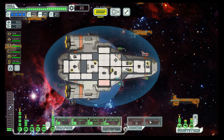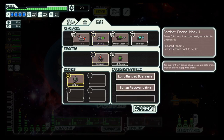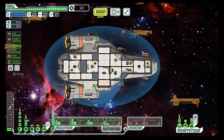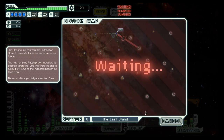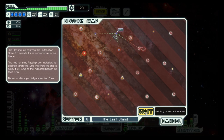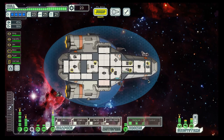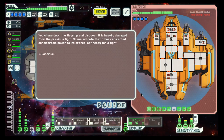That will give us a fighting chance in the second round. We'll switch these two again, put a bit more power into the engines, and then wait for them to jump away, have our defense drone out, wait for them to come back to us.